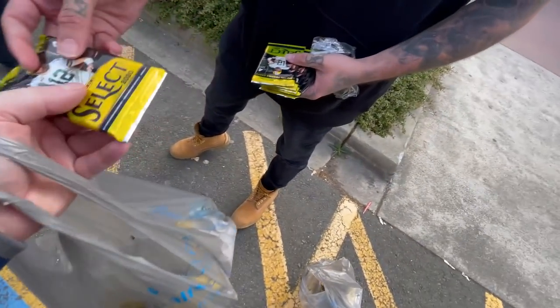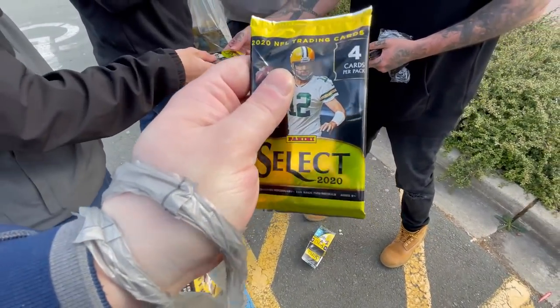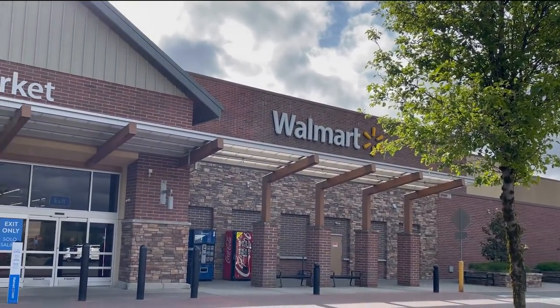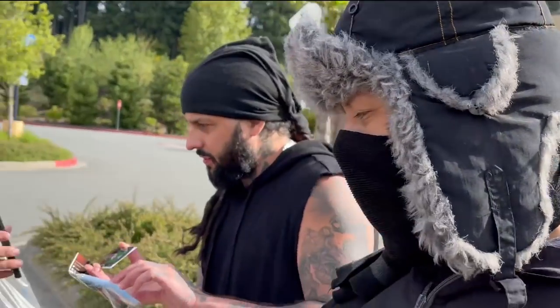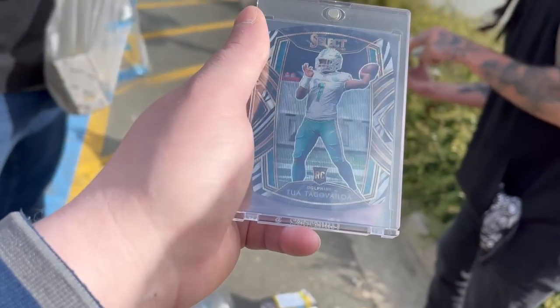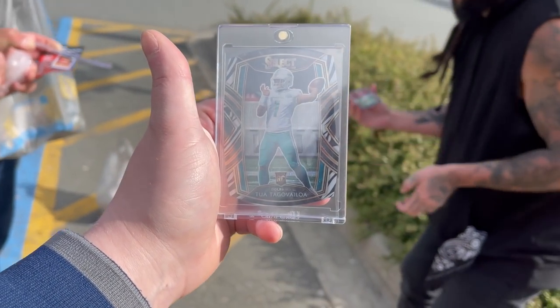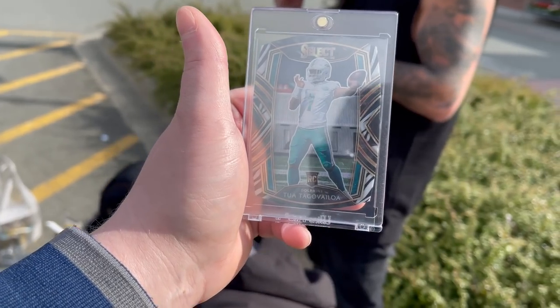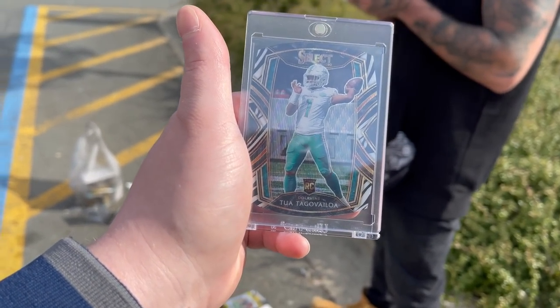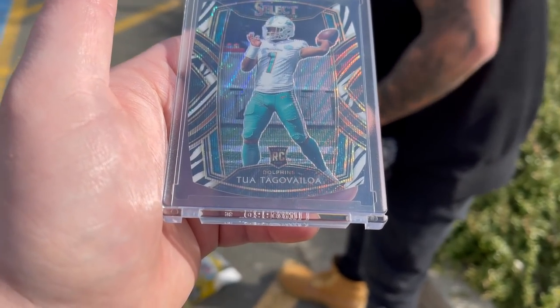Last week I was able to hit a restock at the local Walmart and we each got three Select blasters, which was absolutely awesome. My buddy decided he wanted to rip his, he was handing out packs, and he hit an absolute monster — a nice little Tua club level zebra case hit. Looking at comps, it looks like about $1,400, so congrats to my buddy. I wanted to bring it on the channel — an absolutely amazing hit, and early in the morning.